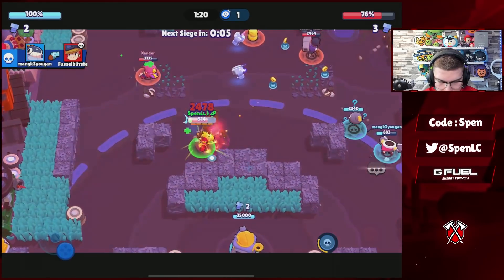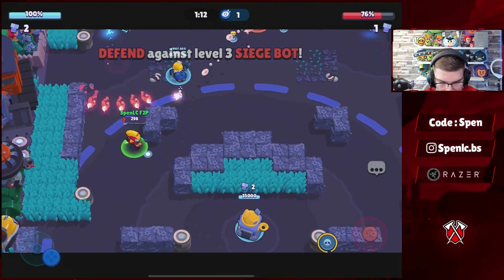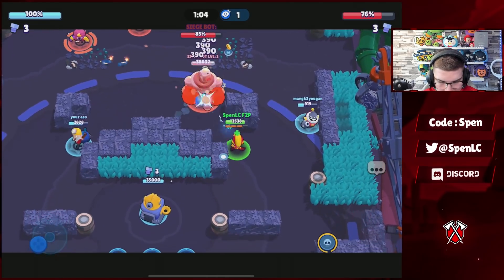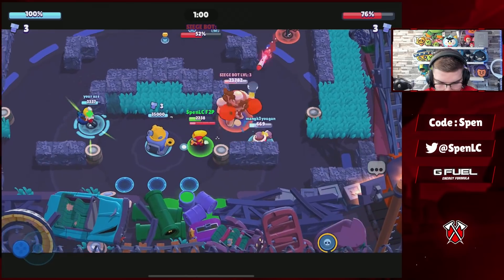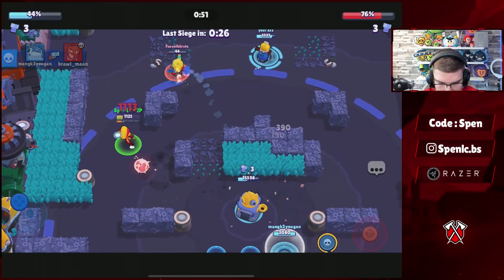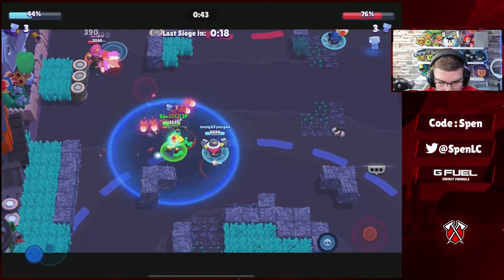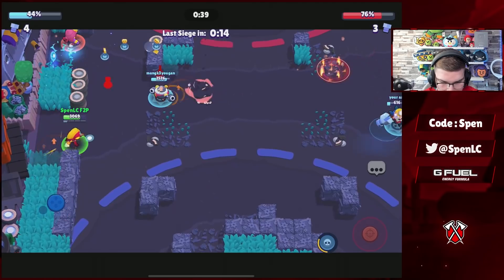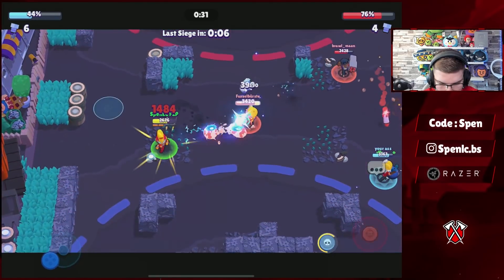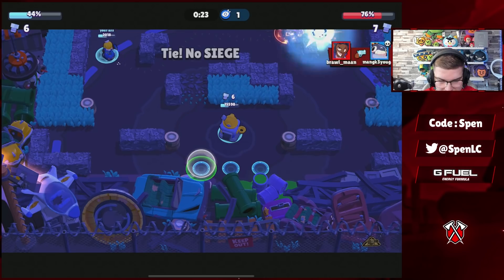I'm going to use my super to get the bolt in the middle. Got to be careful — this Jesse can shotgun. Dynamite's just dying over and over again, which is pretty painful. Looks like we're probably going to lose this one even though we've got our first robot. It should be so easy to keep control but we're just not keeping it. I get rocketed by Brock — it's going to be hard to push this Gene. Gene is one shot. We really need a good defense there.